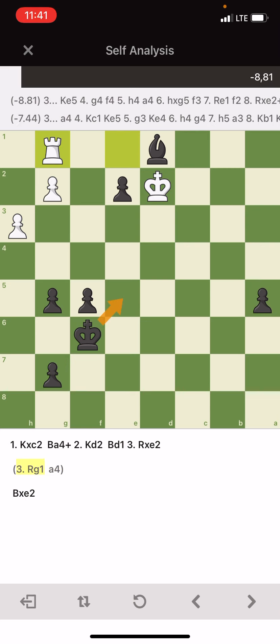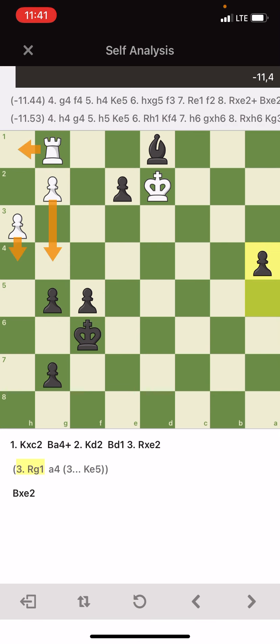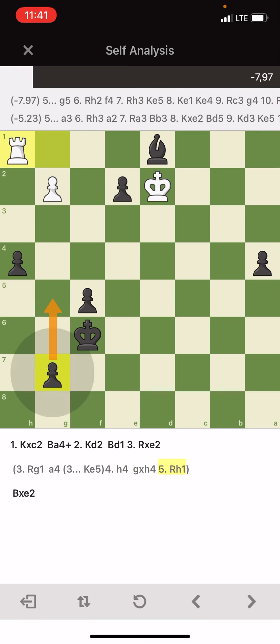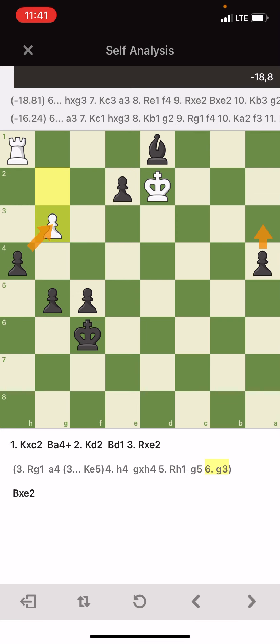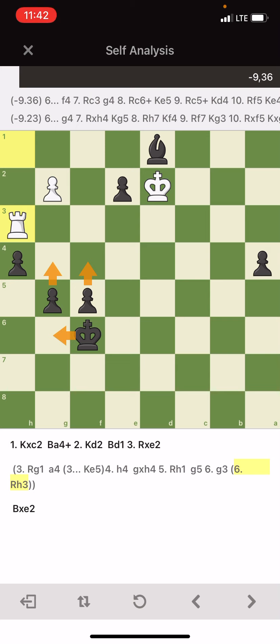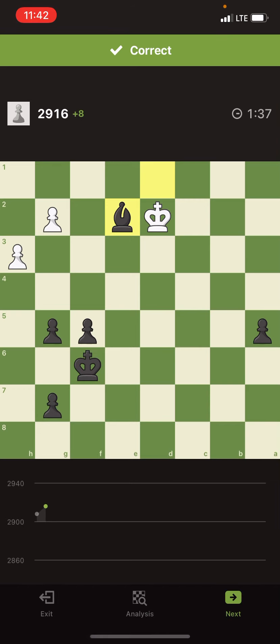The engine says any move is basically good here. This is a zugzwang-like situation — white doesn't have a good move. The engine suggests giving up the pawn to release the rook, but even after that it's not enough. You'd maybe have to give up another pawn to open the position. Meanwhile my king and pawns are running forward and one of them will queen.